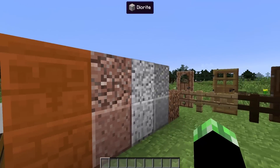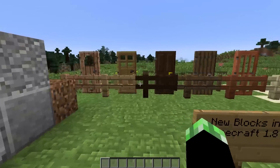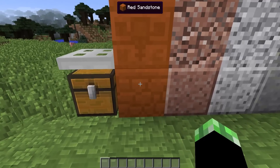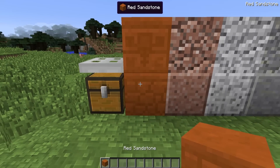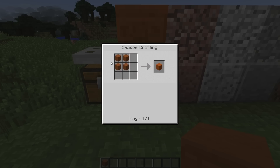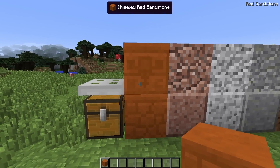Let's get started. We're going to start off with these items — probably some of the more simple ones that you guys will know, and then eventually we'll get to the more advanced ones. First of all, we're going to have the red sandstone. The way you guys are going to craft this, just like normal sandstone, it's going to be four sand — pretty cool. It's going to give you the one block.